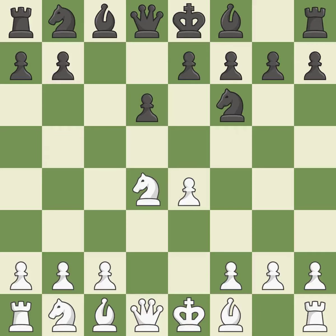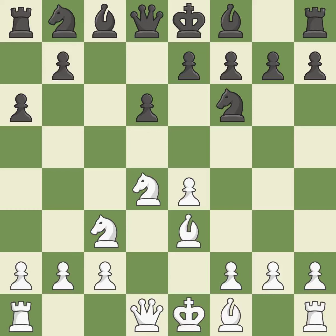Nf6 develops the knight toward the center and attacks the undefended e4 pawn. Nc3 defends the e4 pawn and starts to develop on the queenside. A6 prepares the queenside pawn advance b7-b5, and also prevents white from playing the bishop or knight to b5. B3 supports the strong d4 knight in the center.